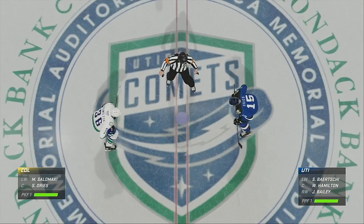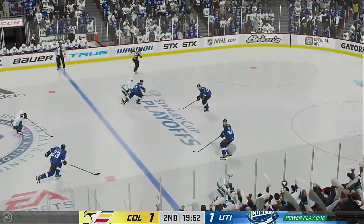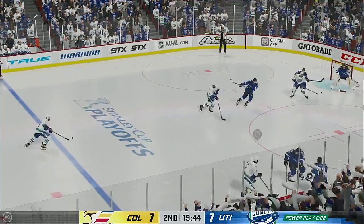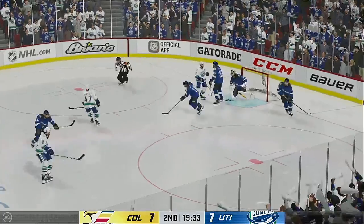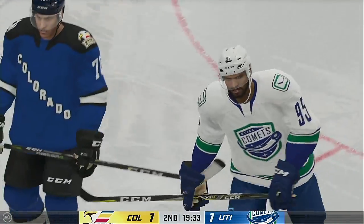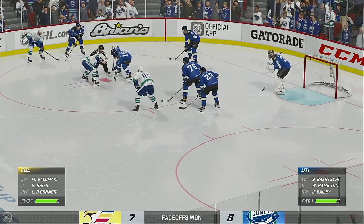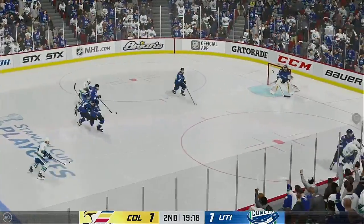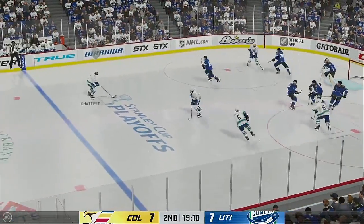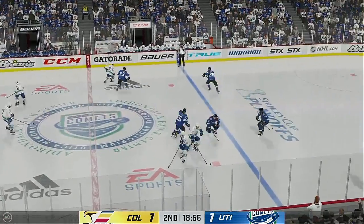Both teams are back at center ice and we are ready to get period number two underway. The Comets take possession and their man advantage unit goes to work. A poke check knocks the puck away. On the tip and the goalie somehow gets a piece of that one. Bailey's rolling along on his point streak — you know he wants it to keep going. Still plenty of time left in this frame. It's all tied up. Nice job tying up his opponent. Quick feed to Hamilton, comes up with the block.